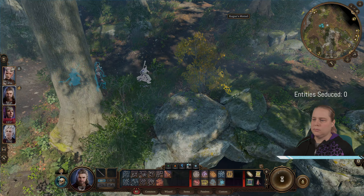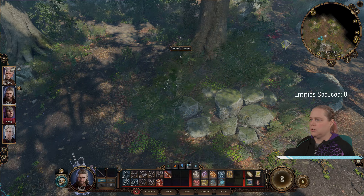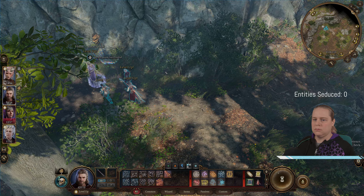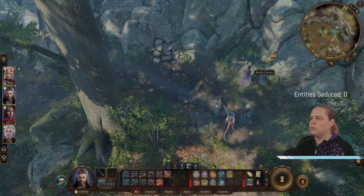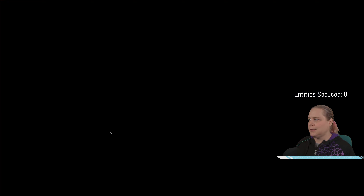So we could have just gone up here instead of going the long way around. Okay, well now we know. Interesting, good find. Come wake. Is this something we can... oh, a beehive! I will take the beehive, thank you. I'm far too big to get through there. Okay, interesting. If we could talk to animals, that'd be great.